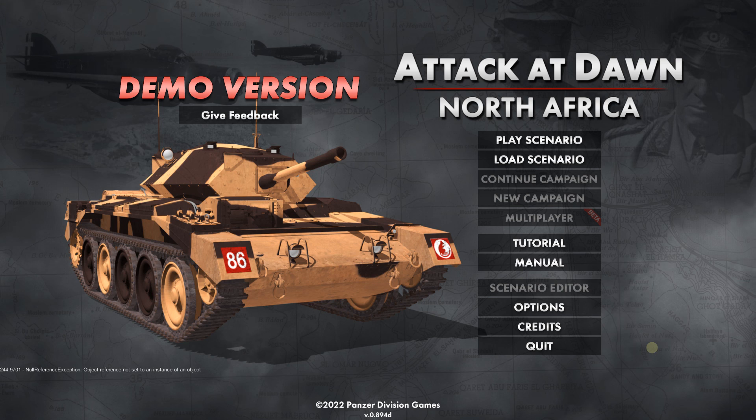That was the end of the first tutorial. I really like this — I think I'm going to come back and mess around with the second and third tutorials if you're interested. This is Attack at Dawn: North Africa, and you can go play this yourself — the demo version is free on Steam right now. Go check it out if you're interested in this kind of WeGo game or just the Desert War in general. Anyway, this has been Strategy Gaming Dojo. I'll talk to you next time. Have a good one. Bye.